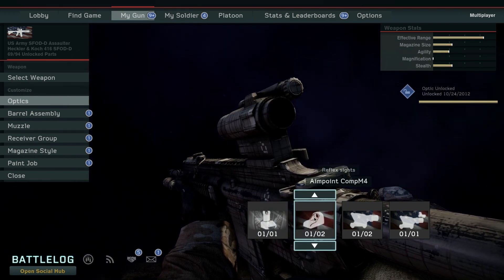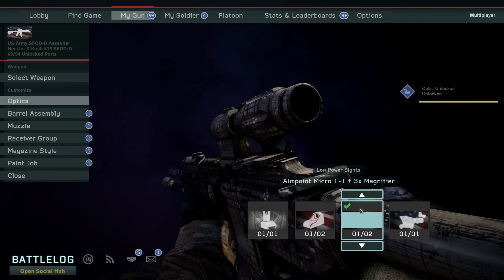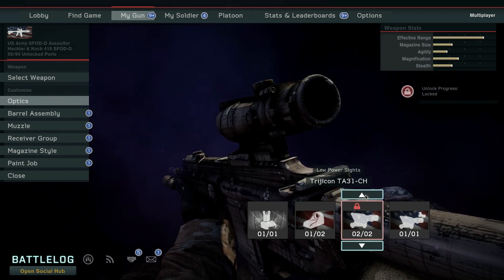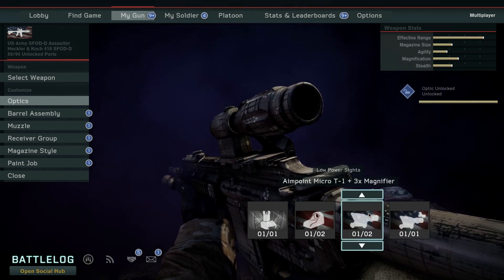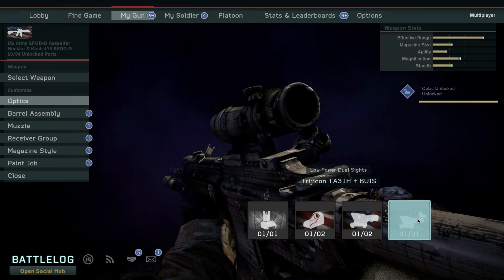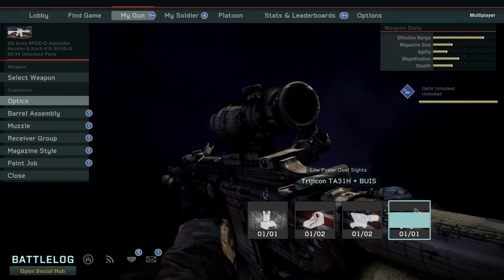Each square will give the weapon different attributes, but within a square, if you choose that square right there — this is the low power sights square — if you switch between actual attachments within a square, then the stats stay the same. So if you're looking for close quarters capabilities, your best bet is to go all the way to the left and choose the iron sights. If you want to go for long-range capabilities, then you go all the way to the right, and that's how you get those low power dual sights. That's how these weapon categories break down.